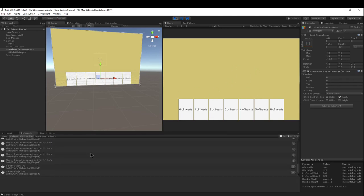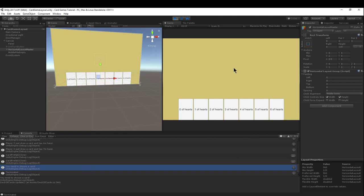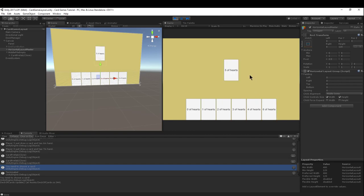If I look at my debug menu, all the debug statements are going through. When I press 3, it says 'you need to choose a card' - that's new. Before, it would just automatically send a card to the middle pile. Now we've given the player the ability to click and choose which card to play. I can click the five, press 3, and play the five.